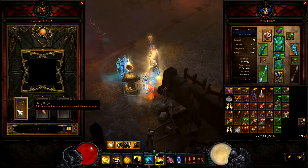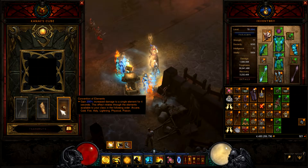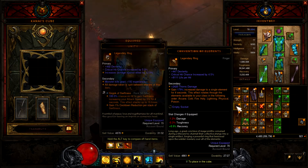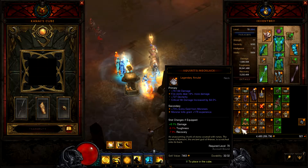In my Kanai's Cube I'm using Flying Dragon, Spirit Guards — which is one of my favorite things in the game now — and Convention of Elements. I've got Unity on right now, but honestly I might just switch it out because I believe I have an Ancient Convention of Elements somewhere, and I might just change that.